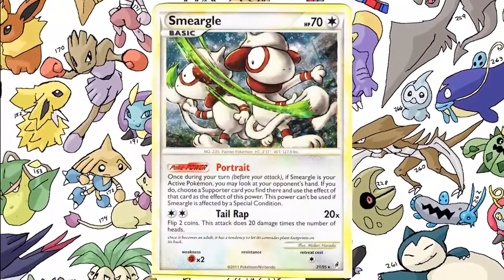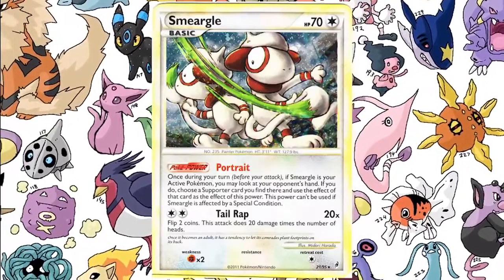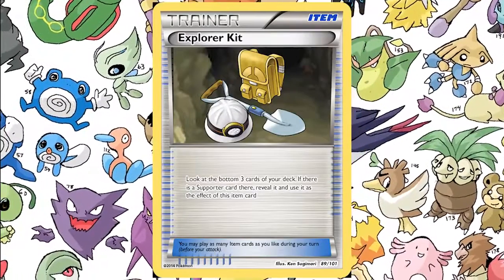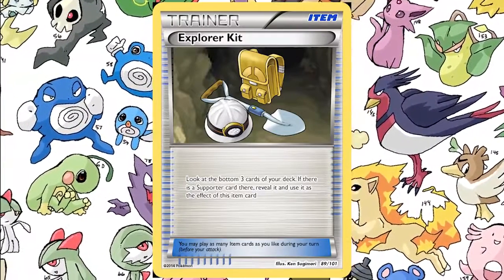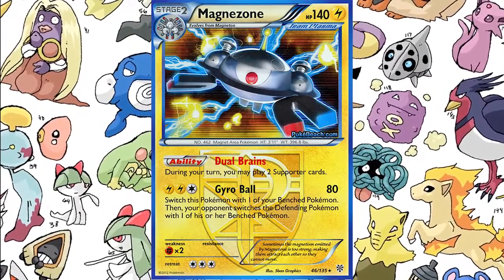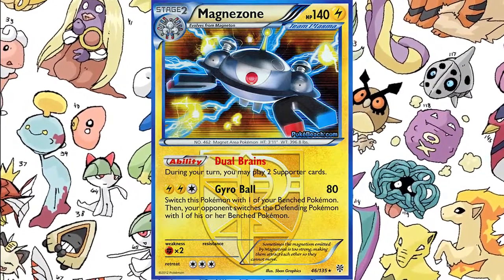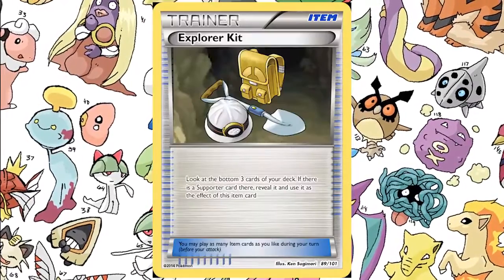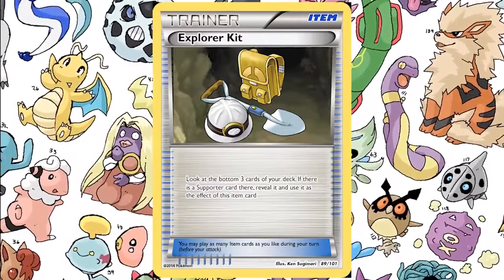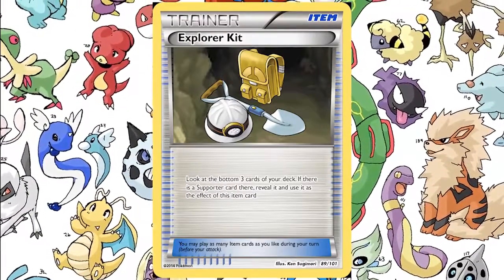Smurgle had the ability to do that — that was in previous formats before Black and White. And there is currently, before the rotation happens with the Plasma and Legendary Treasure rotation and Boundaries Crossed, there's Dual Minds from Plasma Magnezone which is able to play two supporters in one turn. I think having something like that is really cool and can definitely change the game. I don't think this is broken — you look at the bottom three, and three is a limited number. Four is a little more with Trainer's Mail. Let me know in the comments below what you guys think.